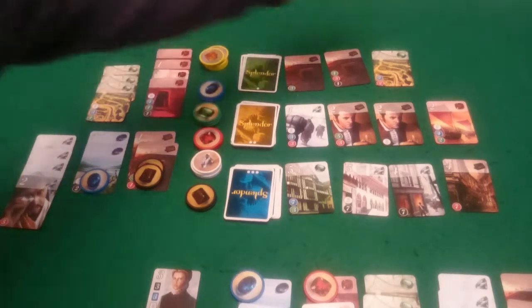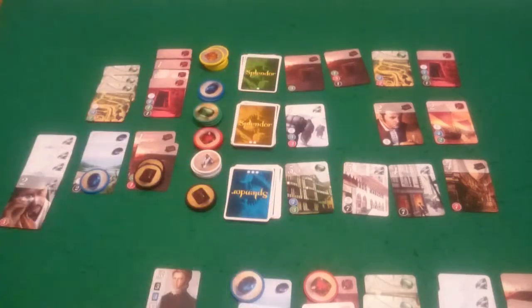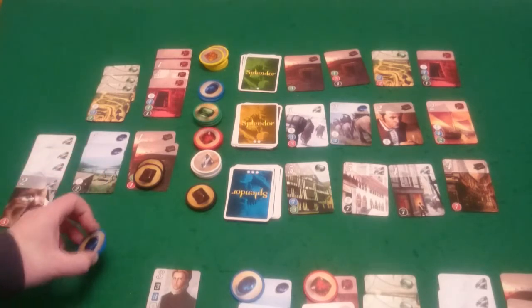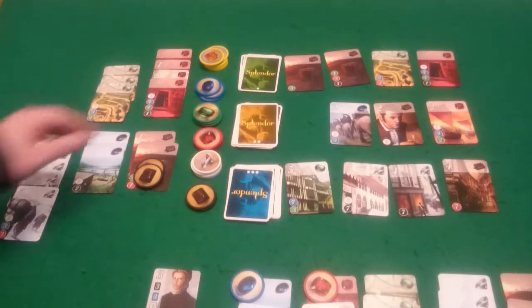Okay, so we need to refill that for Pixel's turn. And Pixel is going to get this black one here — that will get her two points and cost her nothing — putting her on fourteen points. And I'm only on ten. But it is my go, and I'm going to pay one blue to be able to buy this white card, putting me up to eleven.